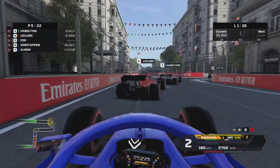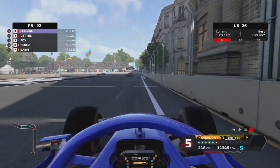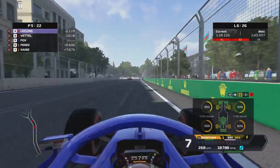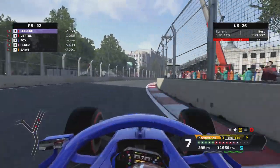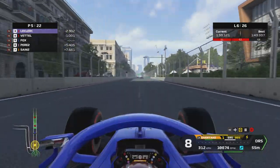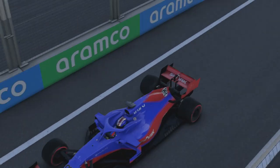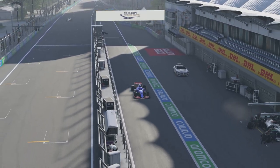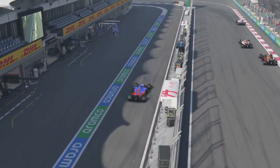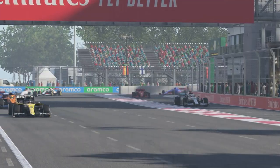Verstappen hits the back of my car with a direct rear contact, breaking his own front wing in the process, forcing him to pit a second time. Once again Verstappen costs himself dearly. By lap six I'm sticking in the DRS of the Ferraris and quite surprised by my own pace. We come in for a set of hard-compound tires — our sights are firmly set on attacking rather than defending.